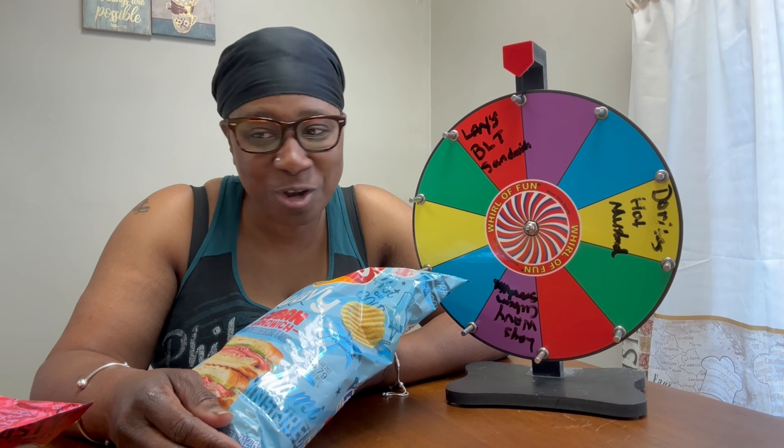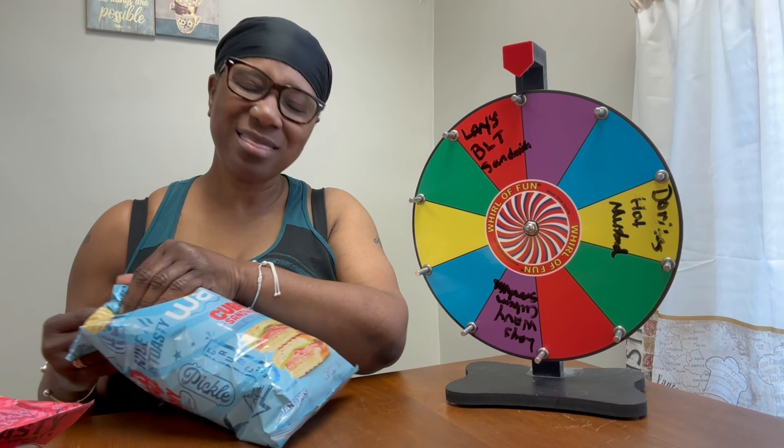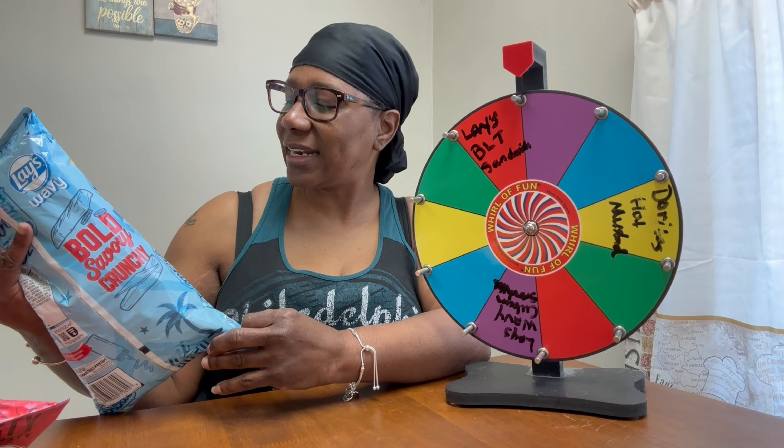Okay, so we landed on purple. The purple is the Lay's wavy Cuban chip, so this is the one we'll be trying first. But before I try it, let me tell you — I'm doing this by myself because I asked the girls to do it with me and they said no, they don't want to taste it. So we'll be tasting the wavy Cuban sandwich first. I think it's going to taste pretty good. And Miami could have inspired this, so it must be good — coming from Florida. Let's open it and see.